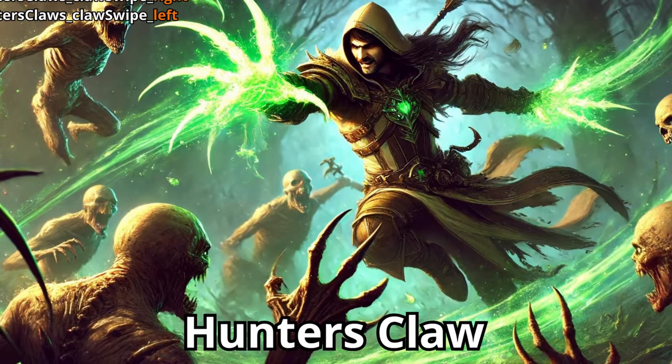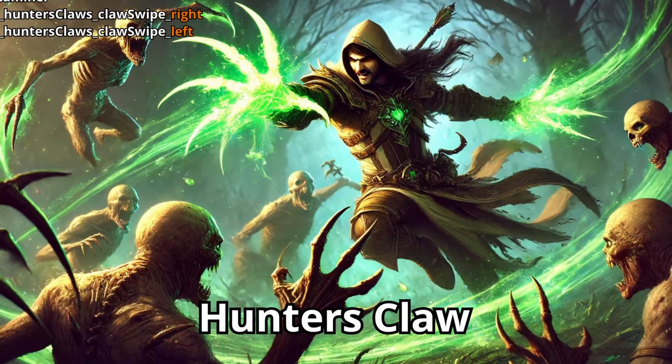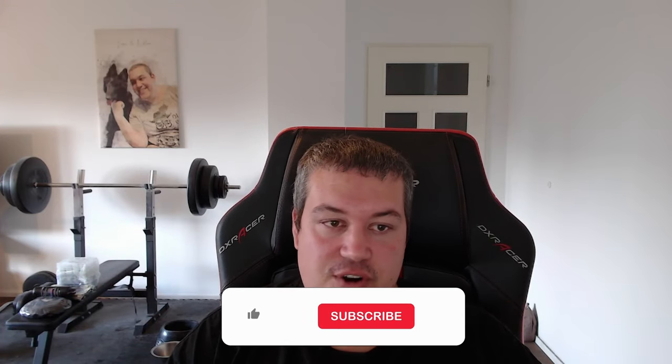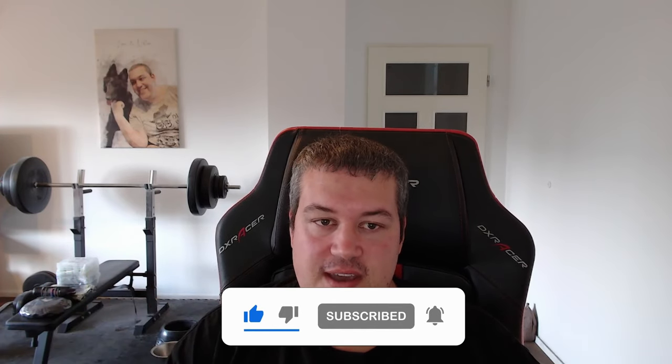Next is the Forest trait, which I'm looking forward to the most. Here I found the attack Hunter's Claw, which I believe will have different on-hit effects depending on whether you hit with your right or left claw, allowing for interesting new strategies. There is also a shapeshifting skill called Tree Warden, which I hope lets me transform into a little mini Groot. This shapeshift will apply thorns, enabling the popular 'you hit me, you're dead' build.